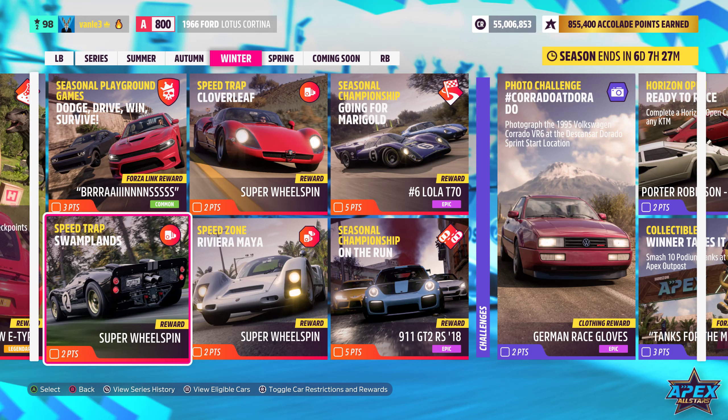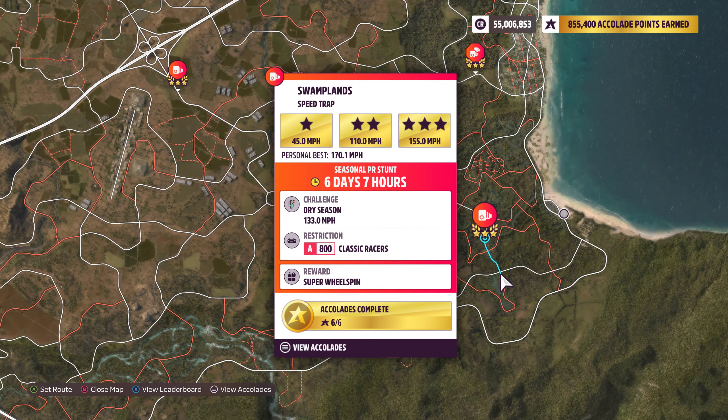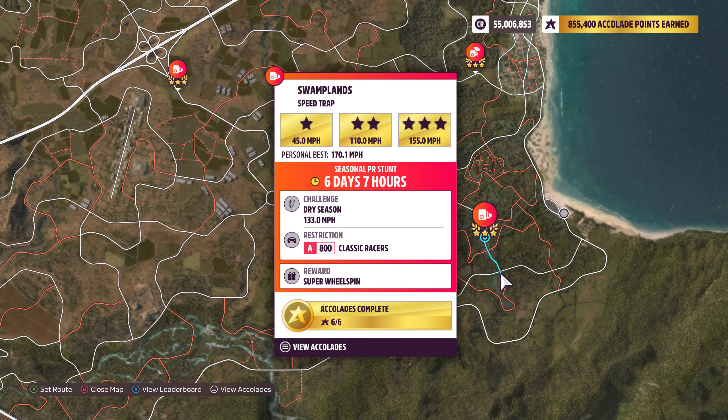What's up ladies and gentlemen, welcome back to Forza Horizon 5. We are here with the Swamplands SpeedTrap. It's this one right here and we have to use a classic racer in the A class and we need to reach 133 miles an hour.